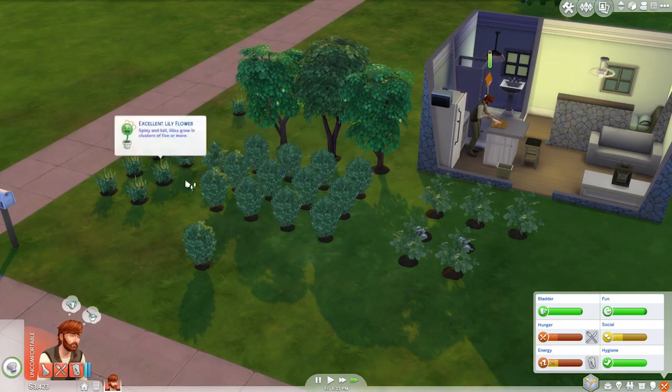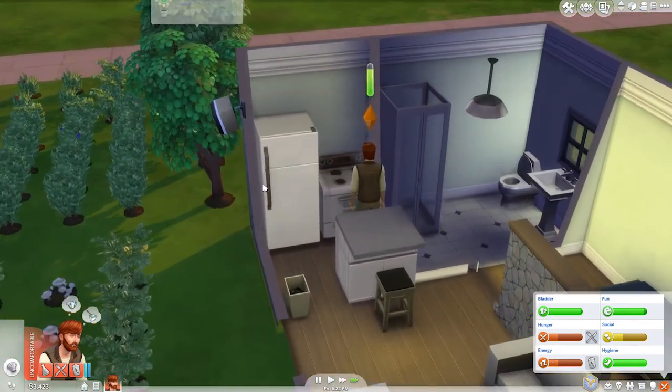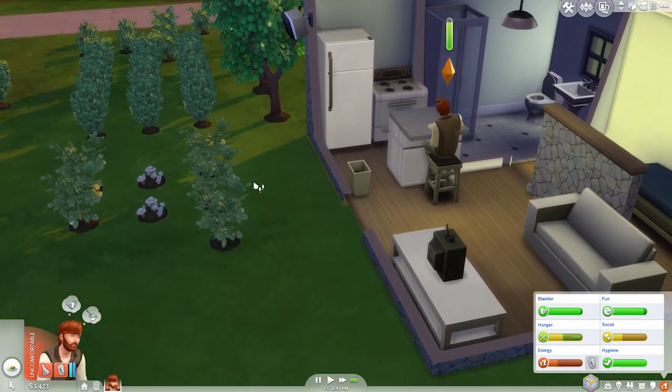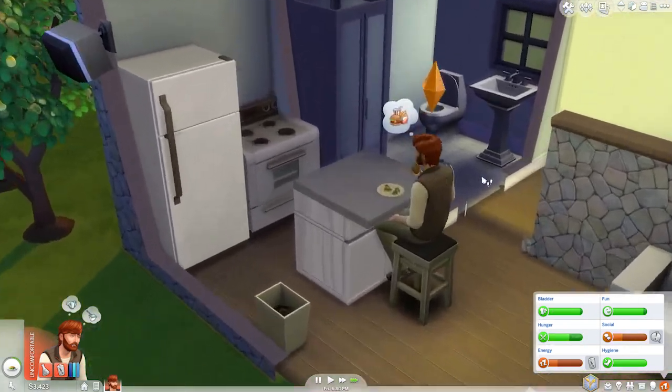Super Green Thumb is helping out a lot. We barely have to do anything now. And apparently it increases growth rate too, some of you are saying. So it increases growth rate, decreases the amount of watering and the kind of stuff we need to do, which is nice.